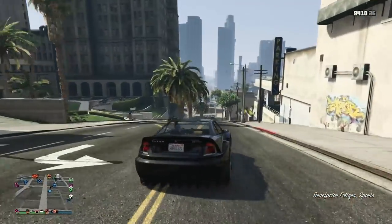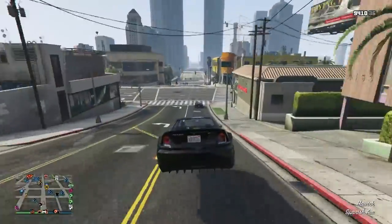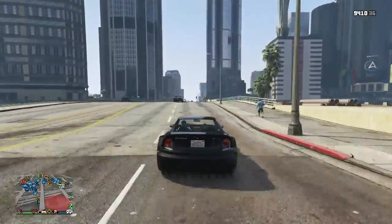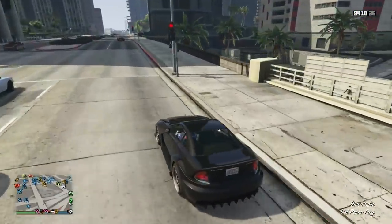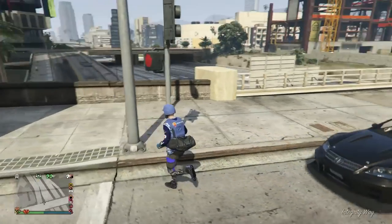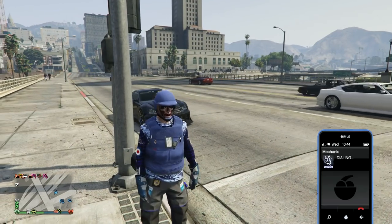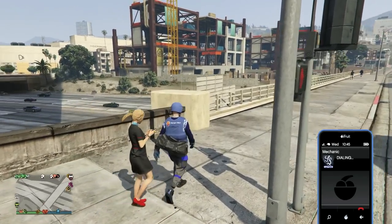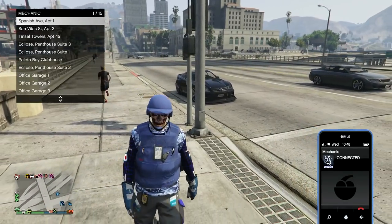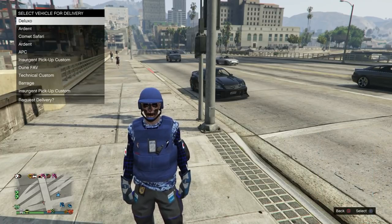Once you've driven the RH8 out, get out of the car, grab a street car, and drive as far away as possible so you can request a new vehicle without having to return the RH8. I drive to this point, get out, and call my mechanic to order up the Deluxo I'm going to be duping.